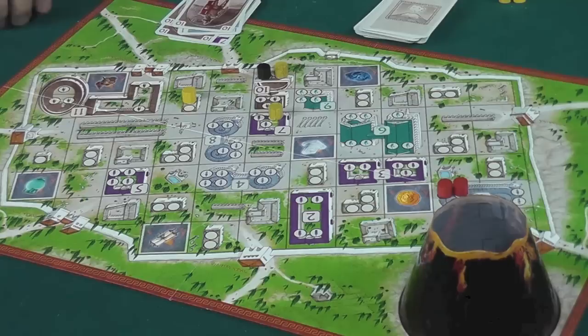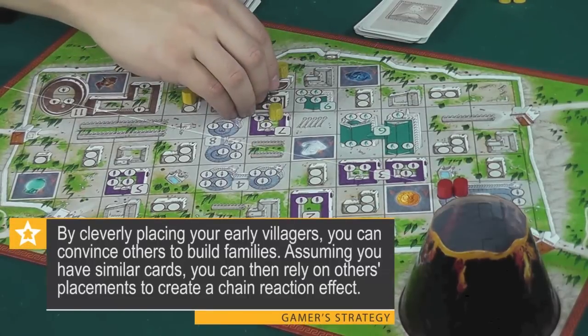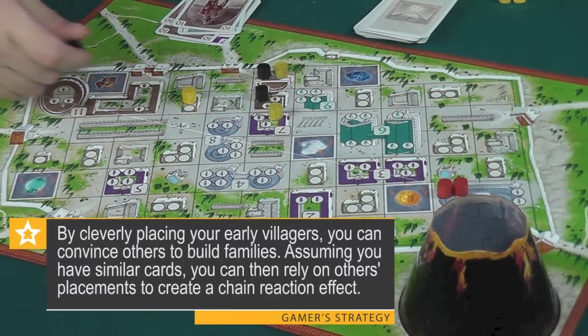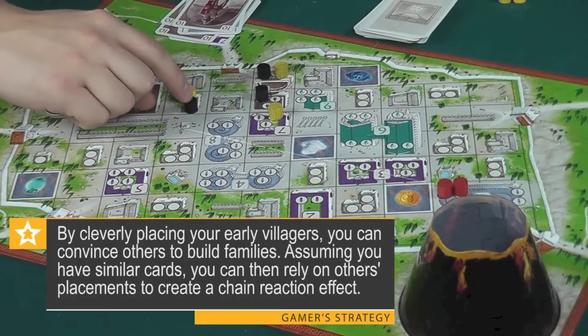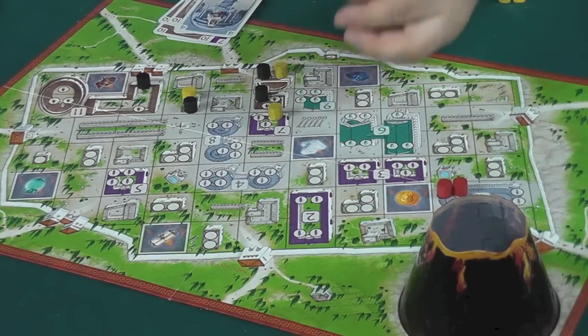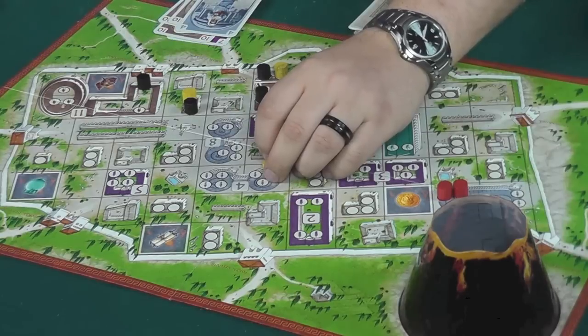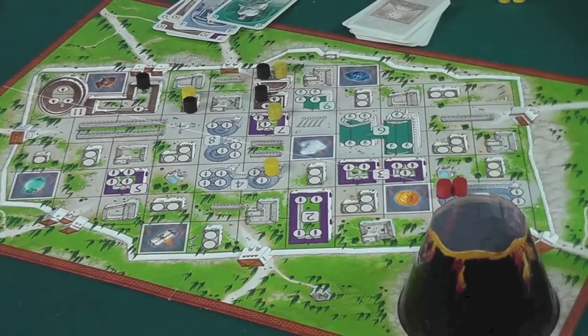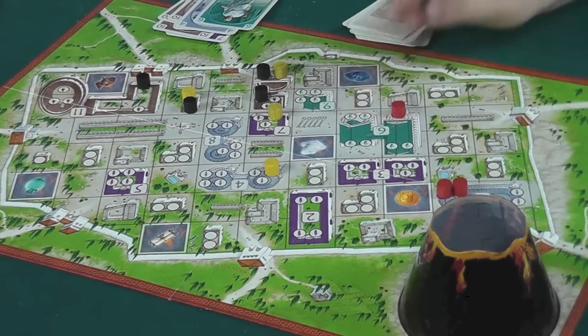One player remarks they already like the game. The group discusses movement and card hand sizes — players should have four cards. Pieces are moved within matching color zones. The first volcano warning card is drawn, surprising the group with how early it appeared.